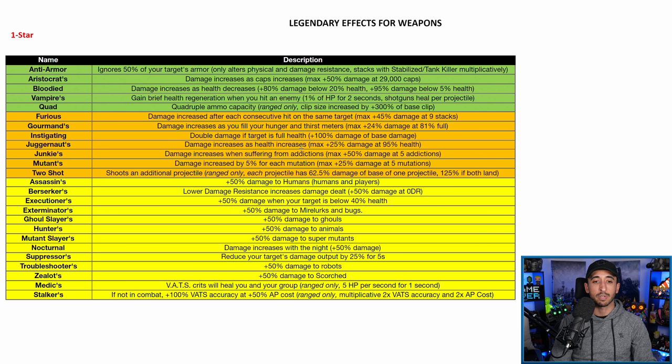Juggernaut: damage increases as health increases, max 25% damage at 95% health — this is for full health tank builds, especially if you have a Vampire's weapon to stay above 95% health. It's a nice little damage boost if you can maintain it. Aristocrats is still better because it's more consistent — you lose caps in a firefight less often than you drop below 95% health. Still, if you get Juggernaut and you're a full health build, try it out, especially with a Vampire's weapon.